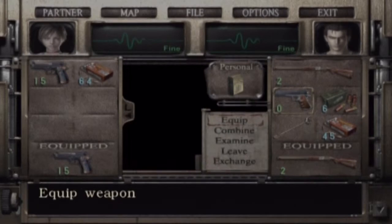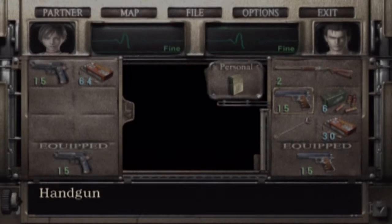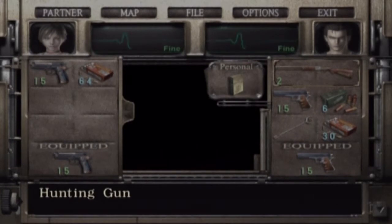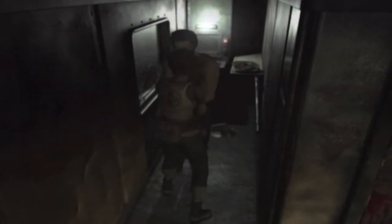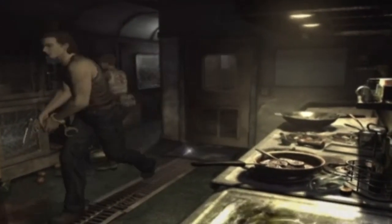And then you can go ahead and equip this as well. I think Billy's handgun is actually stronger than Rebecca's, but I'm not too overly fussed — I'm going to be using both of them anyway, so I'm not too worried about that just for now. We might get split up later on but I'll worry about it then. What I am going to do is open up that panel that's in the way, just like that, Rebecca. Excuse me. There we go.